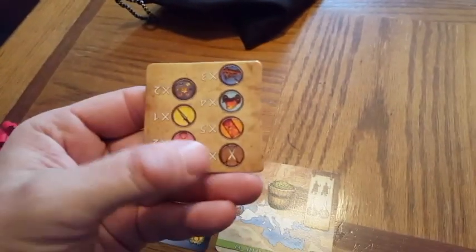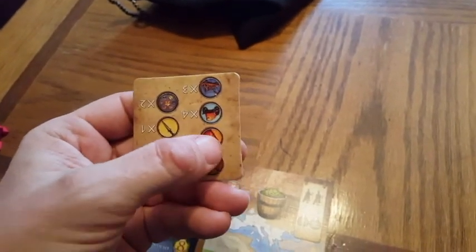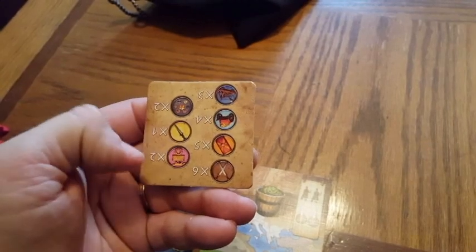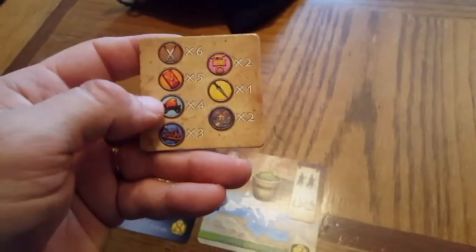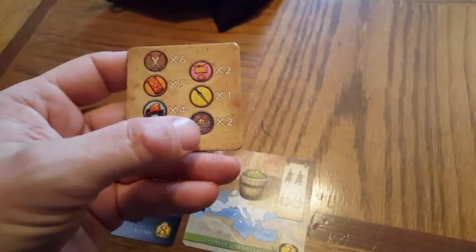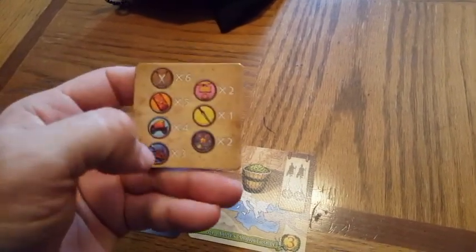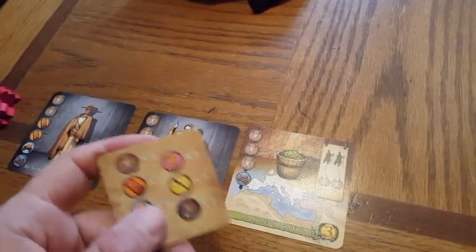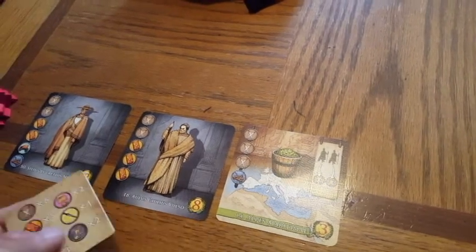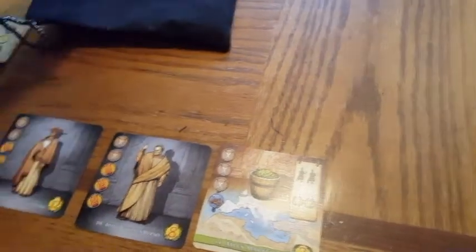The starting player draws from this bag of mobilization tokens. Each type of token maps to a different kind of mobilization — you've got your shield, your dagger, the chariot, the catapult, and wild tokens. Notice that certain tokens are much less frequent than others, which should help you when deciding how difficult a given card is to achieve. The victory points on cards generally tell you how difficult they are.